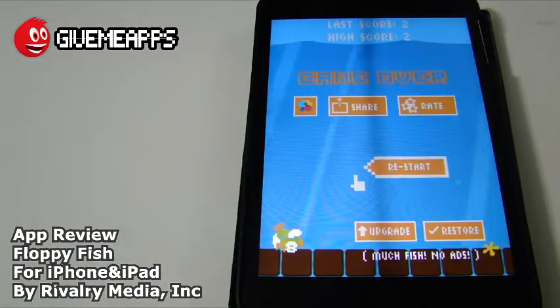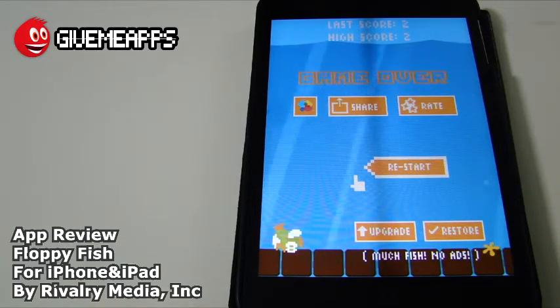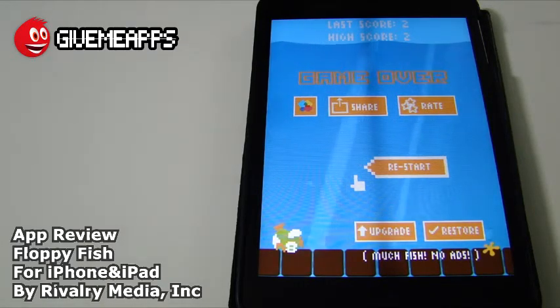We got the 2, folks! Floppy Fish by Rivalry Media — this is very, very challenging. Right for the listing: new awesome Flappy Fish is now available for your iOS device. Tap the screen to make the fish swim and beat your friends' high score. You've got 8-bit graphics, which are really cool — reminds you of the old Nintendo games from the 1980s. So much design, much fun, very old school, fabulous collectibles, and you have the game center. Very social.